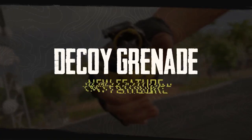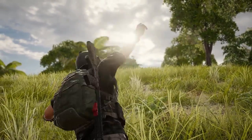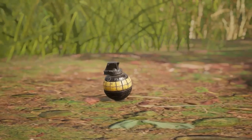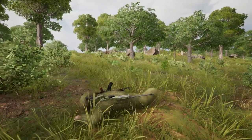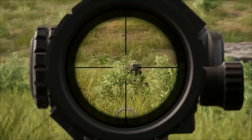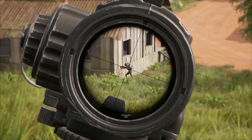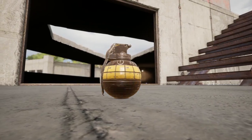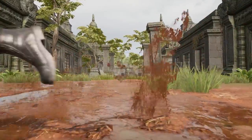Up next is a new way to distract and disorient your opponents. The decoy grenade is a new throwable that mimics gunfire sounds for 10 seconds. The deceptive decoy can be used in a variety of ways, including flushing enemies out of cover, covering your advance, or getting enemies to turn away before you begin your sprint. The decoy grenade spawns as rare world loot, exclusively on Sanak, and will only be in normal games for the time being.